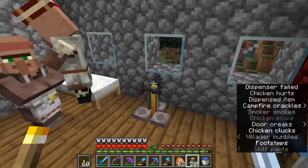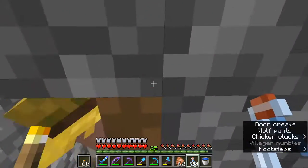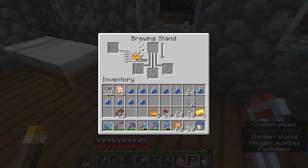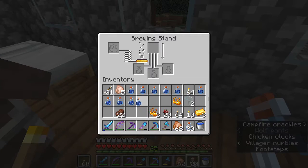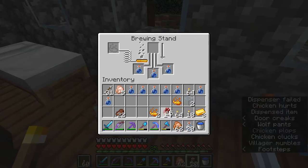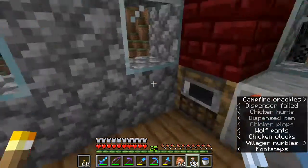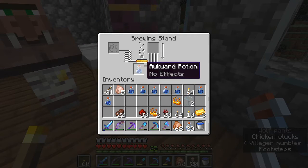So to start our potion brewing process, we need awkward potions. You're going to take one of your blaze powder and put it here — I can't remember how many that'll do — and then you want three bottles and one nether wart up here. That's going to brew up and make us three awkward potions. I don't know why I said arcane potions; they're called awkward potions.